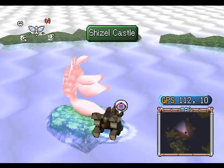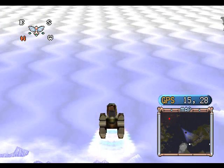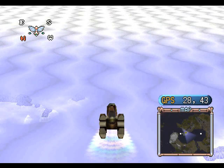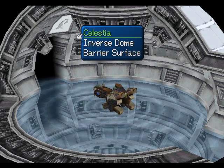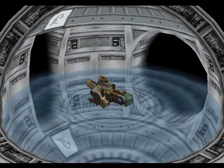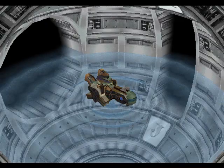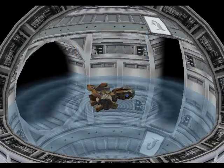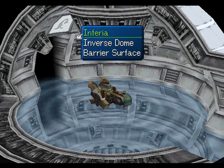We're actually going to leave the castle. We need to get back to the little Orbis relay station. We want to go to the Inverse Dome. I'm not going to have enough time — oh well, that's okay. Let's just head out here and we'll call it a video for now. When we come back, we're going to make a return to Inferia. Thanks for watching — see you guys next time.